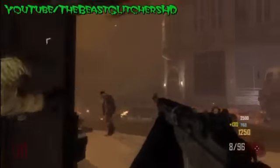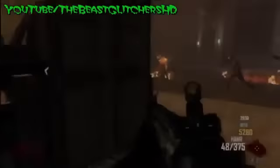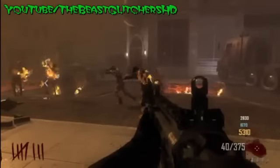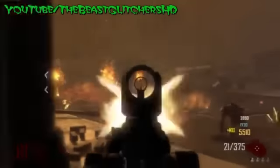Now if you do this correctly guys, you should be able to dolphin dive at this invisible door barrier or just run straight towards it. Once you're right here, all the zombies from outside will not be able to hit you at all, and you can still revive your friends through this invisible door barrier.